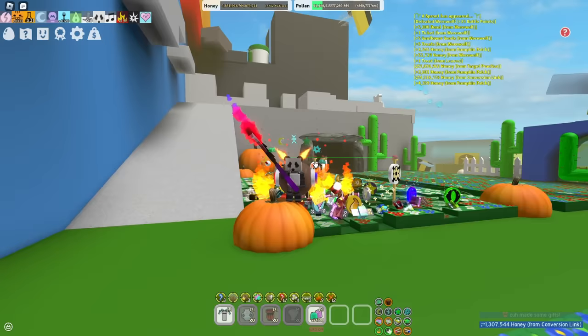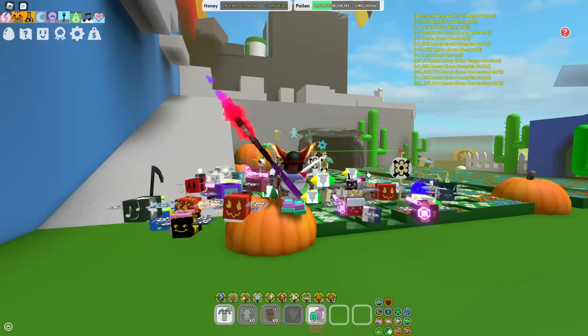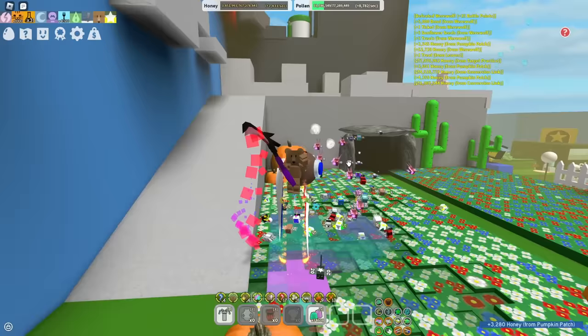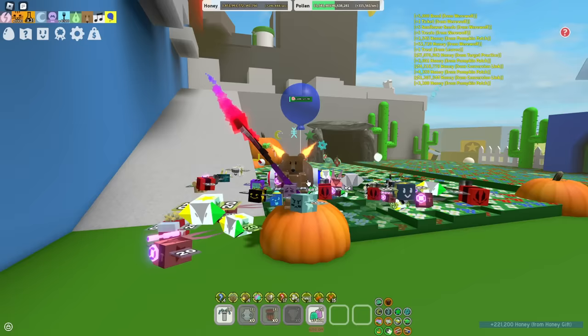Don't worry about going a hive collar this early on, because first of all you're not really going to be a proper hive collar yet. Second, you're going to struggle on doing the opposite hive collar quests — if you go red but want to do blue hive quests, you won't have enough bees with blue hive power. Plus you don't even have SSA, so there's no point. Just stay in a mixed hive, gift bees, collect all the bees for SSA, because your early game goal is to save up for the Supreme Star Amulet.